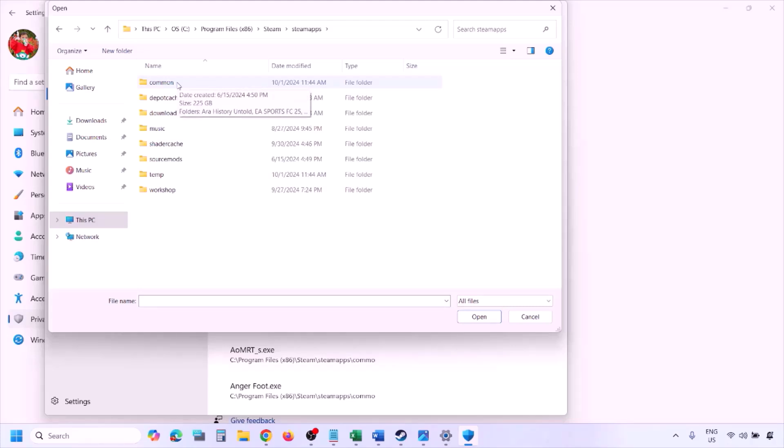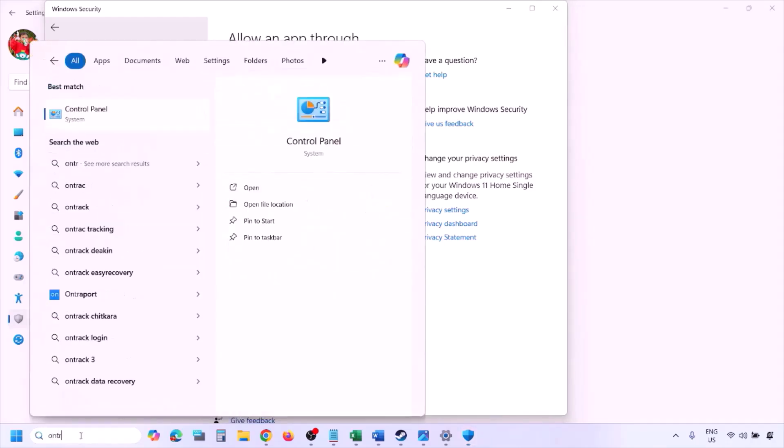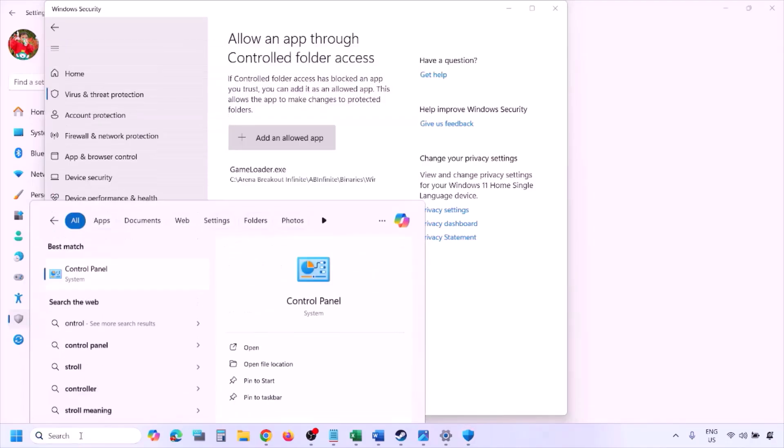Go to the game installation folder. Open your drive, open Program Files (x86), open the Steam folder, open SteamApps, open the Common folder, then open the game folder. Select the game EXE file — there may be one or two EXE files, add the correct game EXE. Click Open and once the game is added, launch the game and check.